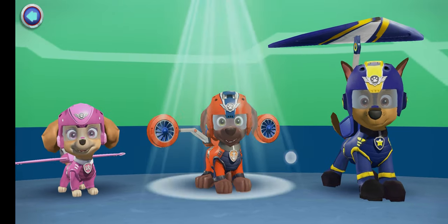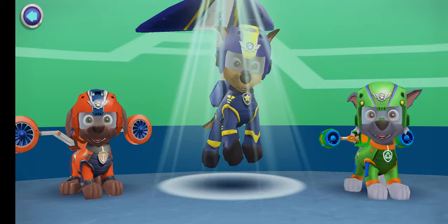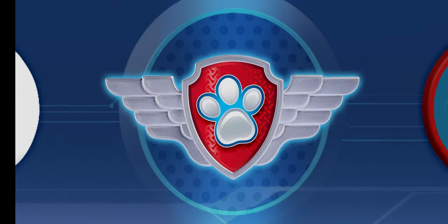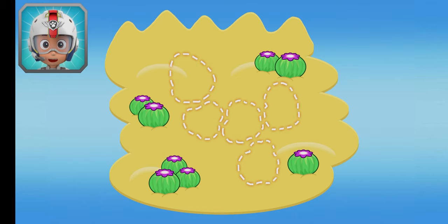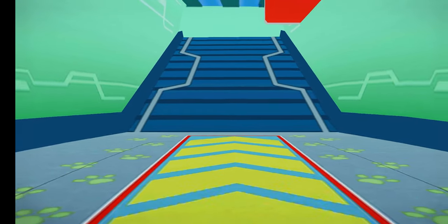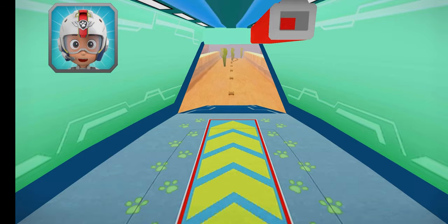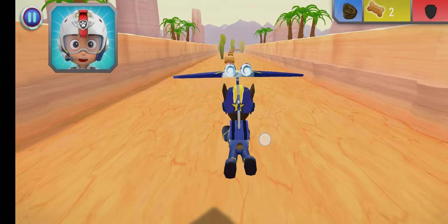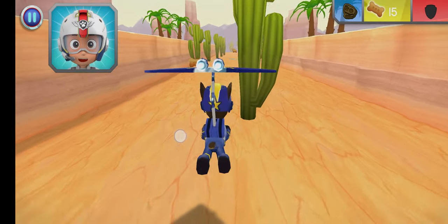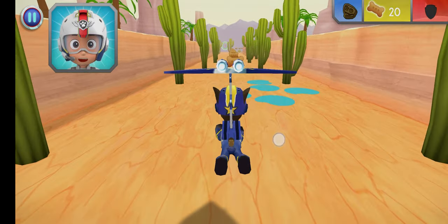Tap on a pup. Rocky Canyon! Tap Play to start! Chase, come in! Rocky is over at the Adventure Bay Dino Day with Mayor Goodway, but a whirlwind scattered the new T-Rex skeleton's bones all over the canyon. Find the five bones so Rocky can put the dino skeleton back together. When you see a fossil, fly towards it to collect it. Chase is on the case.